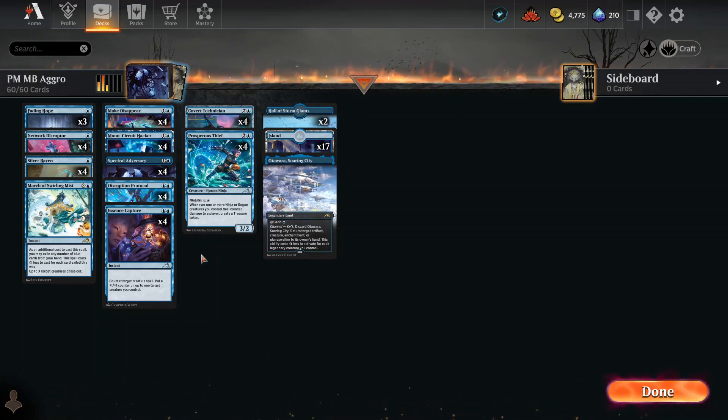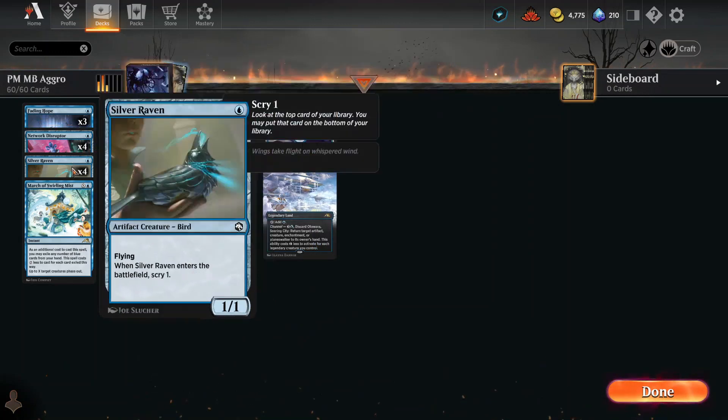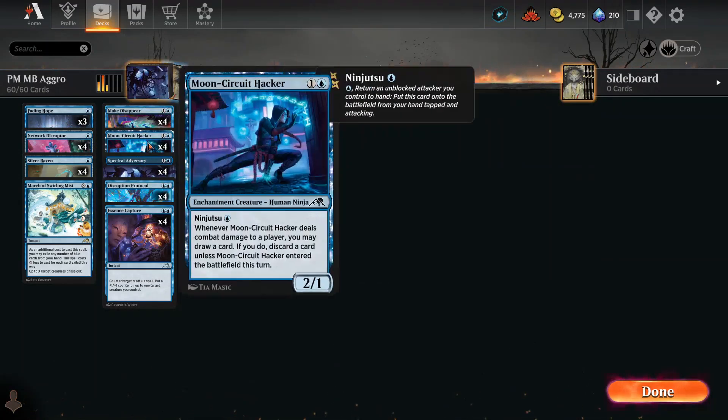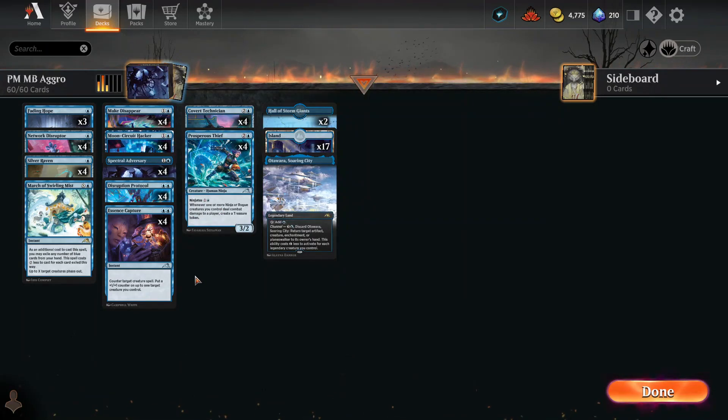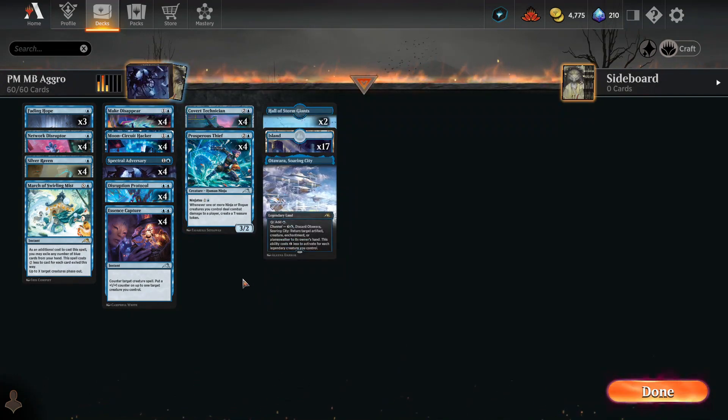Let's talk about what was the hero of this deck. The creatures are cheap, they attack, and they're flying. I really liked the flying guys: Network Disruptor, Silver Raven, and the Spectral Adversary. The ninjas on the ground were kind of rough because they could actually be blocked; if you had nothing else going on they were great with a decent amount of power, but usually they had some defender or somebody that would kill them, so you just hold them back. I really enjoyed how we had a bunch of phasing cards in here.